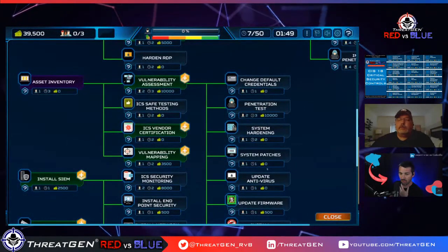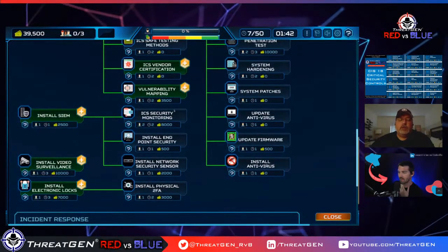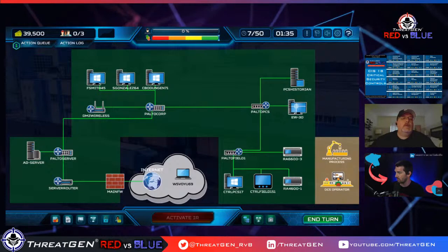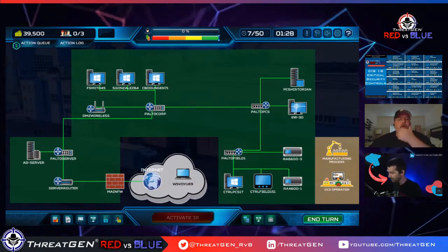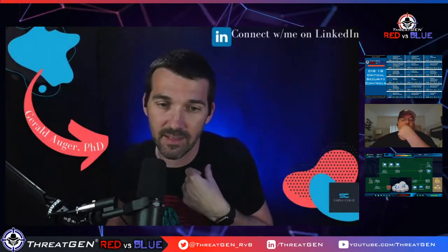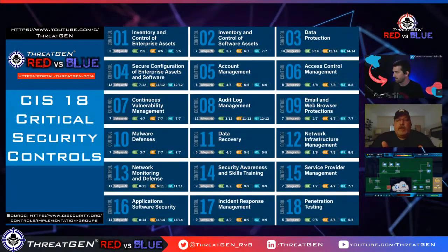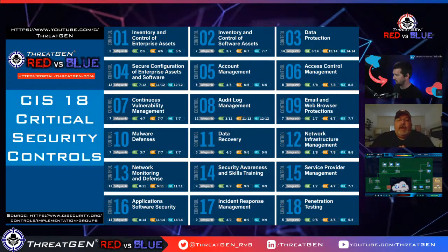Changing default credentials and fixing weak passwords are part of access control, which we'll find through the vulnerability assessment. This is the legwork you need to invest in to properly execute these controls — you can't just do one, two, three, four in chronological order without doing the prerequisite work. I want to point out that I've already deviated from approaches I'd personally take as a seasoned professional, but I'm interested to see what happens by strictly adhering to the CIS controls.